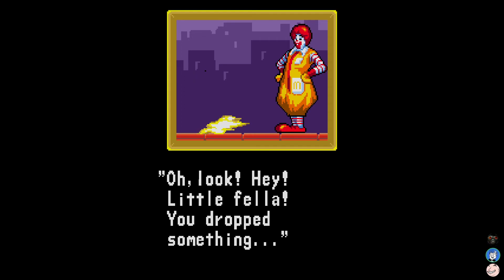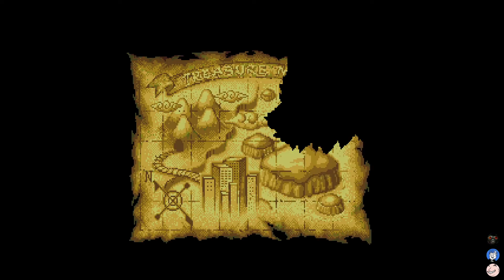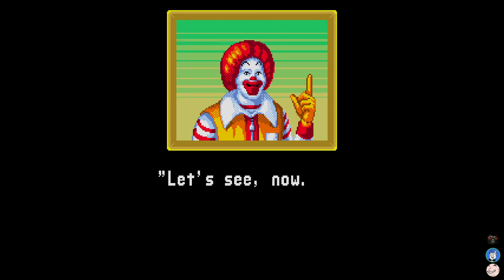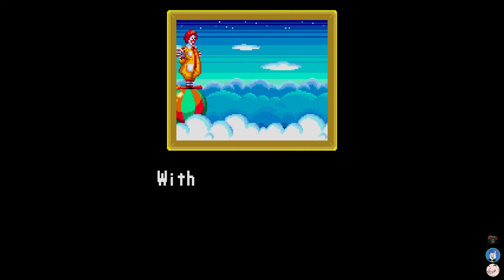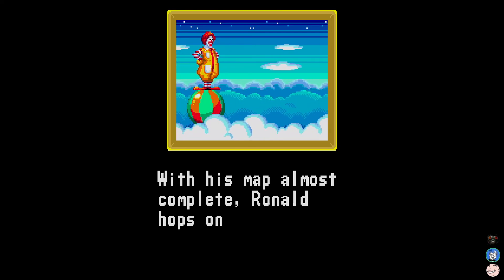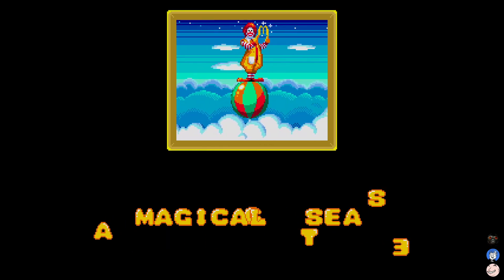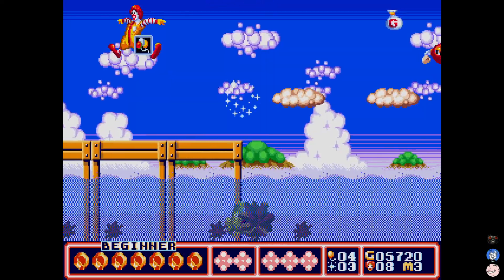Wait, this isn't a kid — it's like a grown-ass goblin. The kid just — oh wait, no, that's a piece of paper. Hey little fella, you dropped something. You just gave that tiny goblin child part of his life for — well, what do you know, it's another piece of the map. How can I get to this island? With his map almost complete, Ronald hops on a balloon and sets sail for Magical Sea.